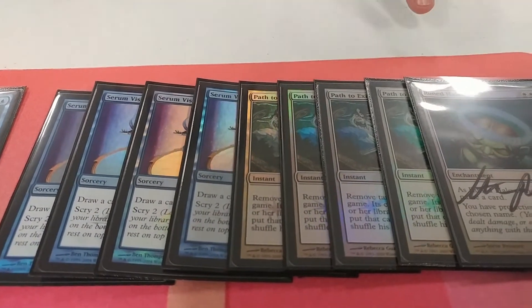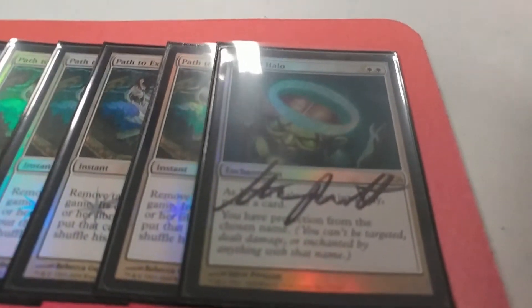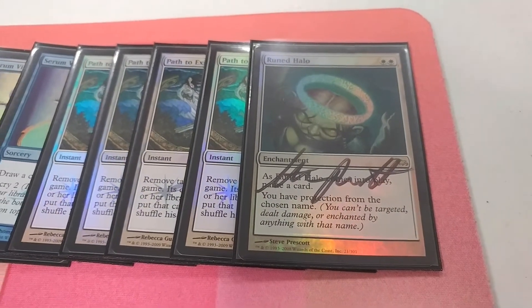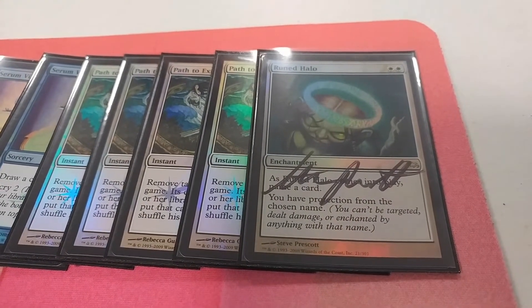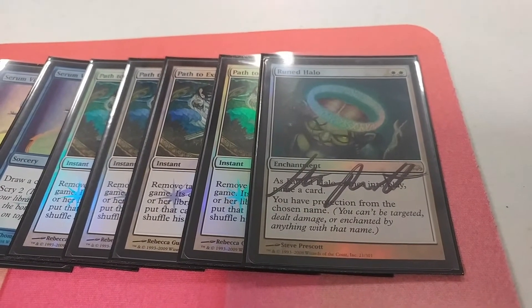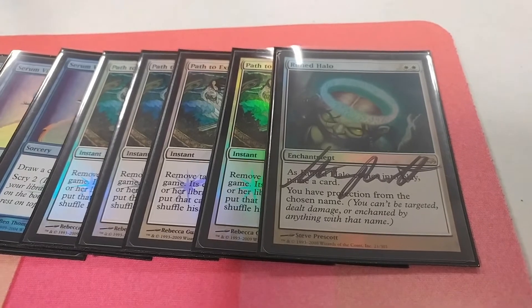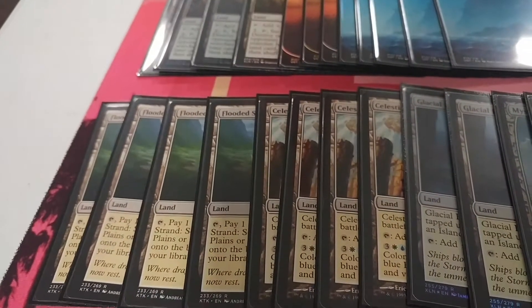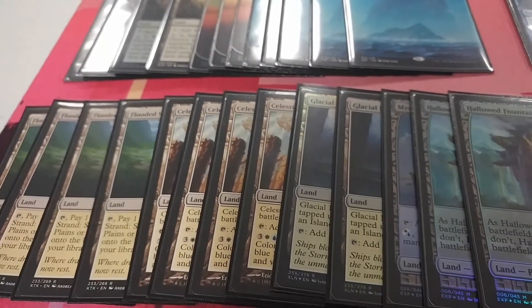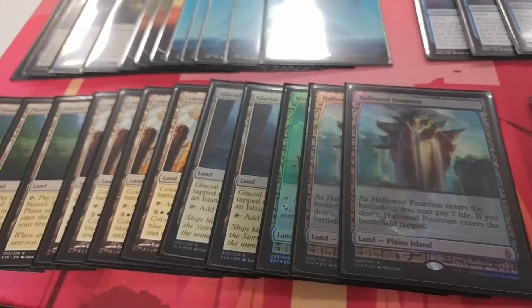Serum Visions is just a cantrip, really good. Path to Exile, and a one-of Runed Halo. Runed Halo is by far probably my favorite card in the deck — on turn two if you cast it against Valakut, they have to kill you with Titans. Naming Grapeshot against Storm is really good, they have to kill you with Walking Ballista. Against CoCo, Storm has to kill you with Goblins, but we have a planeswalker that makes 1/1 tokens so that's sweet. Four Flooded Strands with four Celestial Colonnades as our main win condition. Two Glacial Fortresses, one Mystic Gate, and two Hallowed Fountains.